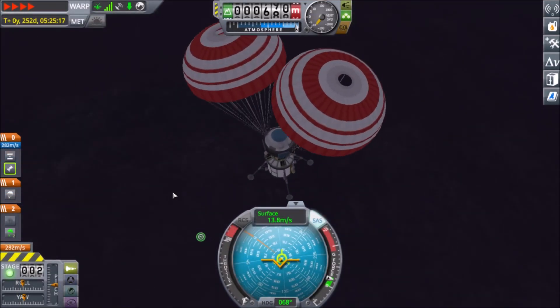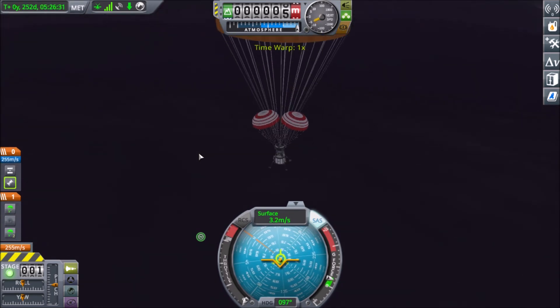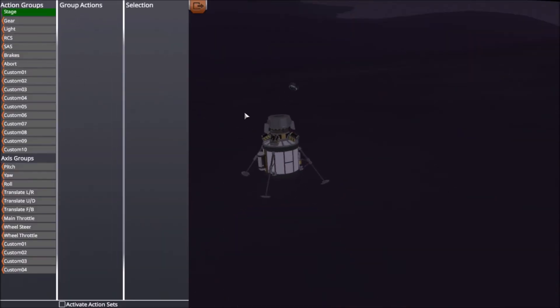So after a catastrophic failure in judgement and retracting the landing legs upon landing, for some reason, I was finally able to safely land on the side of a mountain. And there goes the parachute module, tumbling down the mountainside.